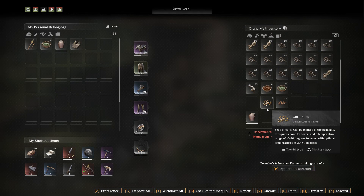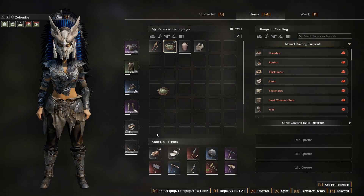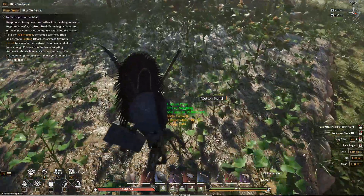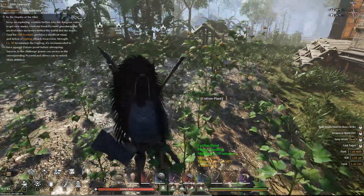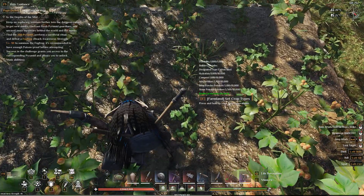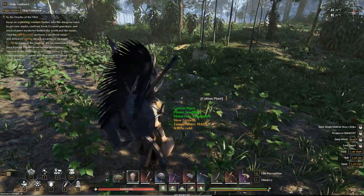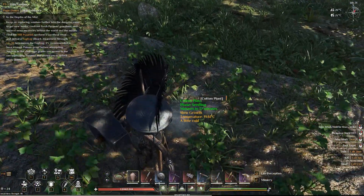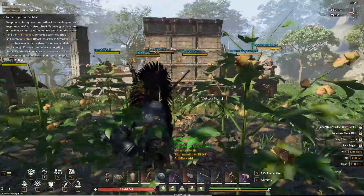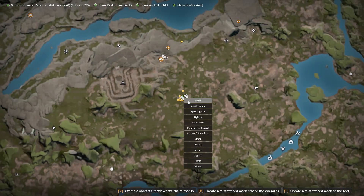If not, you can water manually. Put the watering item on your toolbar, go up to the crop, and sprinkle it by interacting. You can also water it with the canister — and that's how you do it manually.